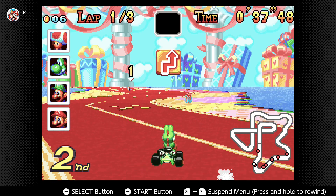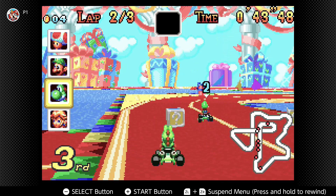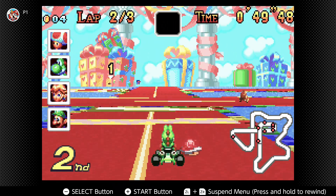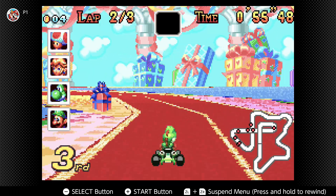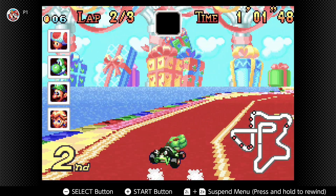Did that red shell hit him? My red shell didn't connect with Toad? Unless he had a protection item maybe. We got triple reds — let's go, now we're getting Toad. Where did you come from, Peach? Get out of here. You are not welcome. Who even asked for Peach to be here?